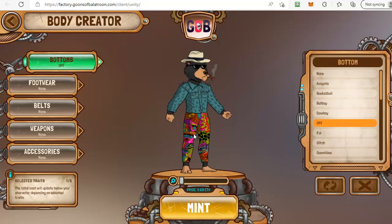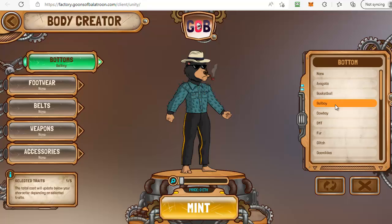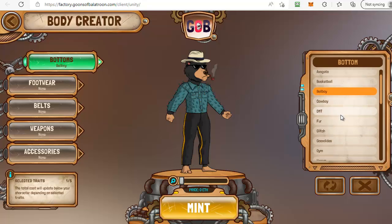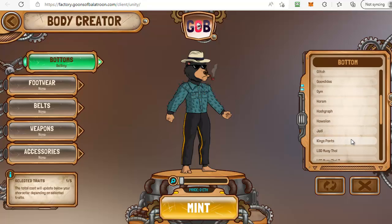Here's a good example: these are cool and funky pants but they are 0.69 ETH — that's almost 0.7 ETH, adding a massive amount to the cost of minting. This could be free if you just stick to the free items like fur, cowboy, or bellboy. Scroll through and look at all the ones you like that are free, and then maybe add one paid option if you really want to boost the look of your goon. Keep your eye on that price at the bottom before you click on mint.